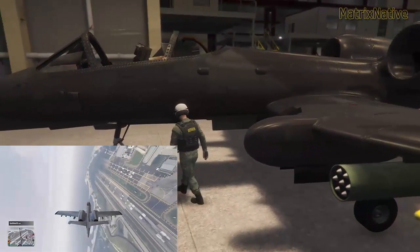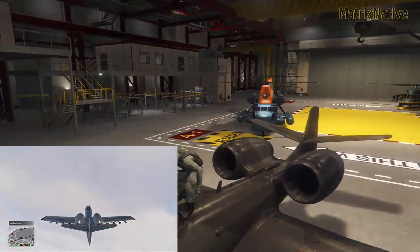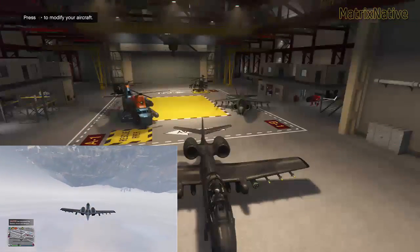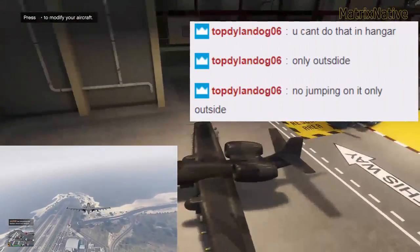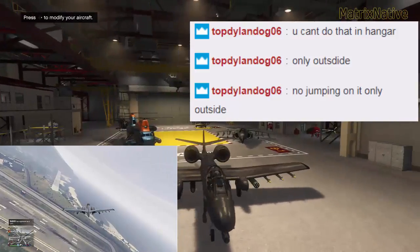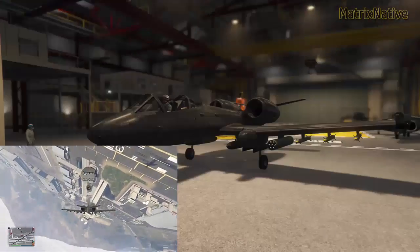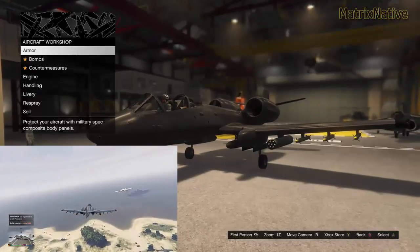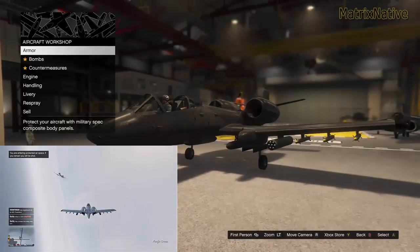Let's go ahead and hop in. One thing you can't do inside the hangar is jump up on the wing and get in. Make sure you're outside the hangar and then you can jump up on the wing and get in. If you're in the hangar, you go straight into the glass into the cockpit. So let's go ahead and modify it — I'm going to show you guys modifications. Let me also remind everybody that it actually comes included in the price, which is 3.8 mil.